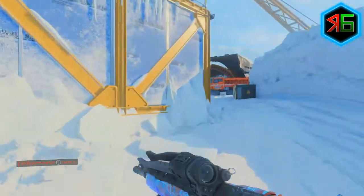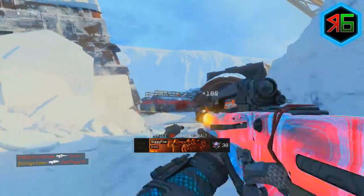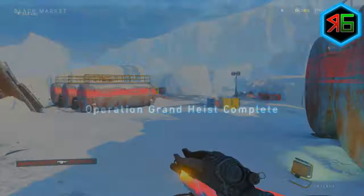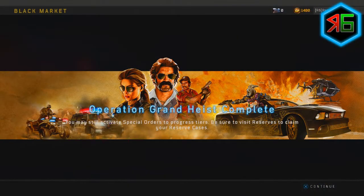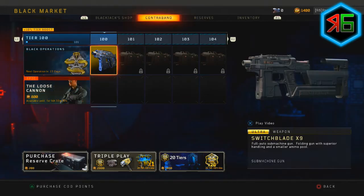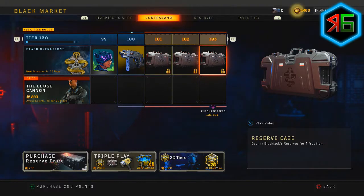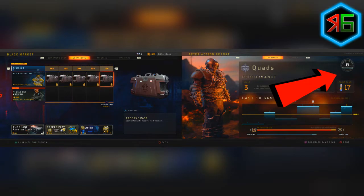After a lot of feedback and Treyarch supposedly listening, things all got changed and it went back to how we had it before. So now once you reach tier 100 you just start earning reserve cases. It's cool because you can earn reserve cases through the contraband stream as you're playing, and at the same time you also earn them through that circular progress bar, so you earn two cases at a time once you reach tier 100.